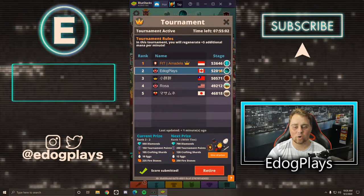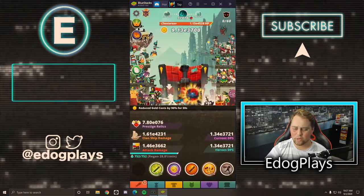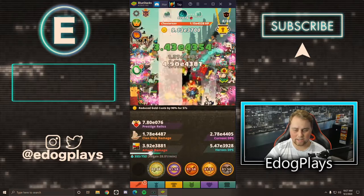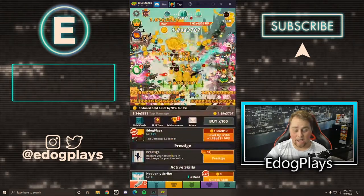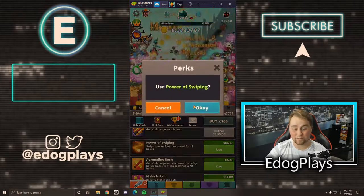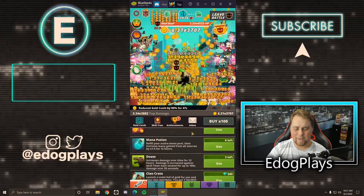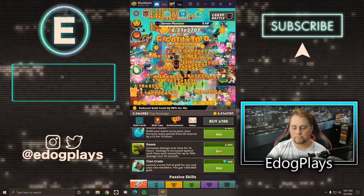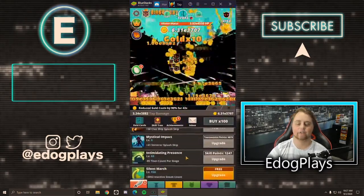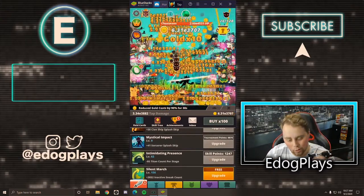We're a little bit behind so we can probably push a little more with this build, but I don't think we can go that much further because I need to start upgrading some artifacts. We'll go ahead and activate two times damage for four hours, power swiping, adrenaline rush, and activate another Doom as well.